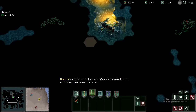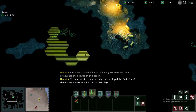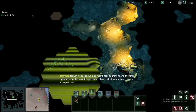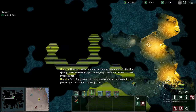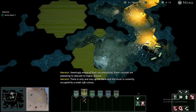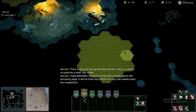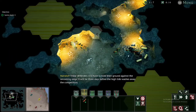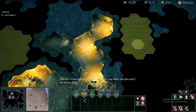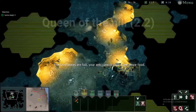A number of small Formica Rufa and Fusca colonies have established themselves on this beach. Those nearest the water's edge have enjoyed the first pick of washed-up seafood, but as the first spring tide approaches, high tide draws nearer. These colonies are preparing to relocate to higher ground. There is only one way up the bank, currently occupied by a small Rufa colony. These defenders must hold their ground against the oncoming siege for three days before the high tide washes away the competition. Welcome to my personal favorite level, Queen of the Hill.